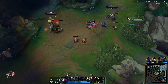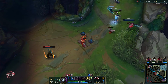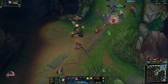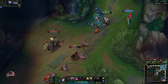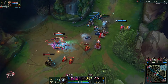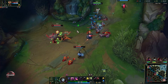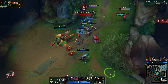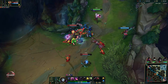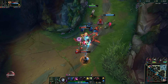In the laning phase, normally you try to zone people off when you have your 4th auto-attack ready, because they know that you have that extra damage. If they walk within range then you hit them with that auto-attack, and if possible get your Q off first — since the 4th auto-attack deals increased damage based on missing health, you want to get all the bonus damage off before you use that auto-attack.